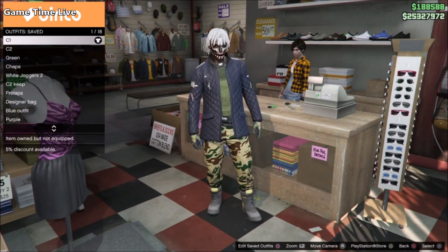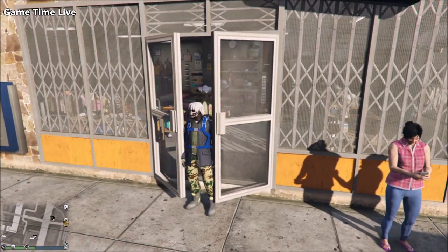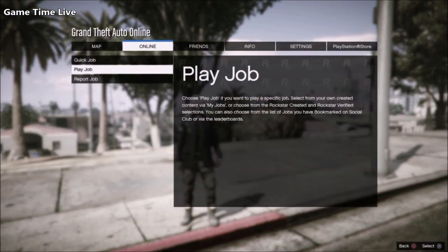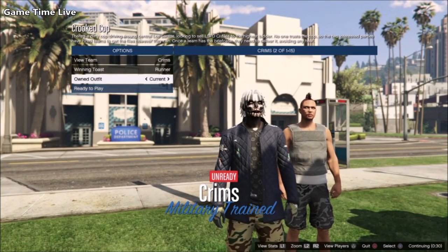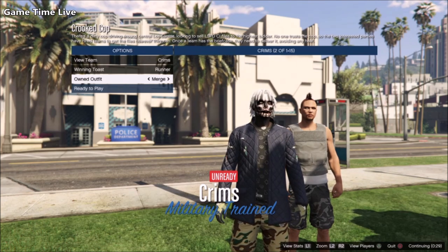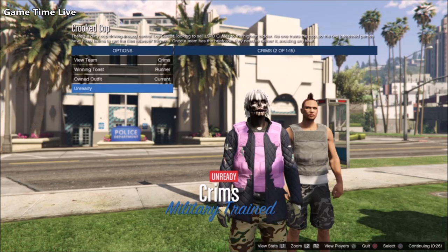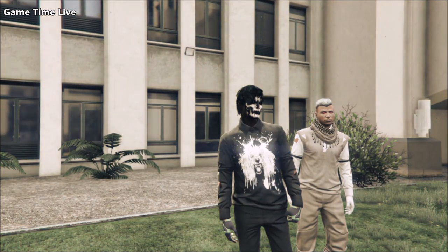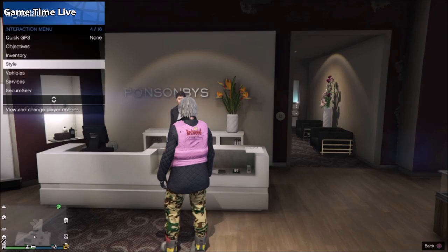Do the two console glitch using C1 and C2 with the SRL parachute bag. If done correctly you should load in without the body armor. Use Crooked Cop to merge the pink body armor onto there — on the outfit selection screen go once to the left to apply your pink body armor, then once to the right to merge it onto C2. This is what it's going to look like. Hit ready to play, apply your earpiece, finish it or quit the job. Now we're going to do the two console method one last time to put all of the top combinations together.